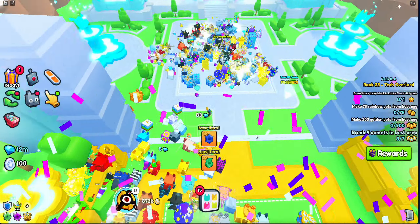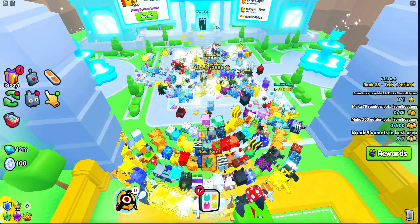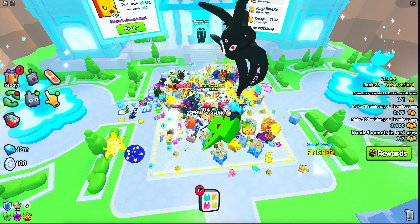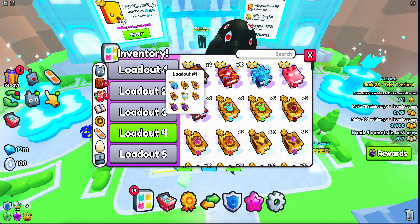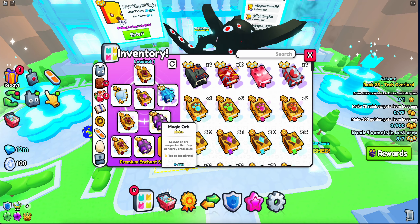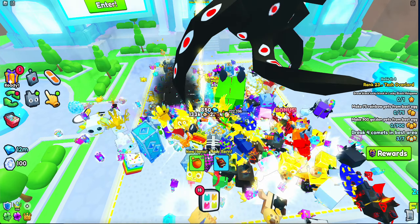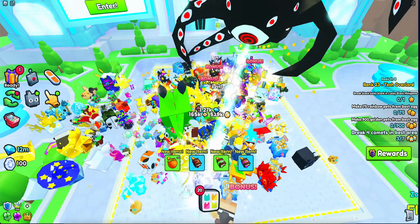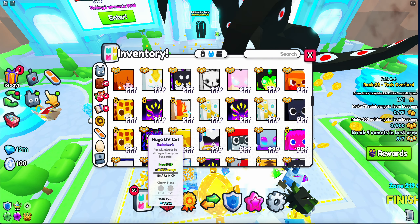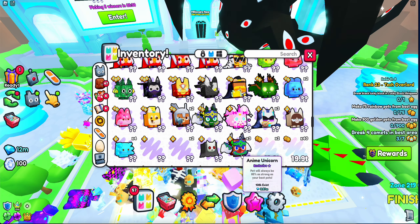This is how to completely max out your chances. First, try to get in a decent server with people that are breaking breakables. Next, make sure to have a decent ultimate and good enchants — try to get the best strong and criticals enchants. Use magic orbs, lightning orbs, and Angelic enchants. Make sure to have auto tap on so the Angelic enchant can work.